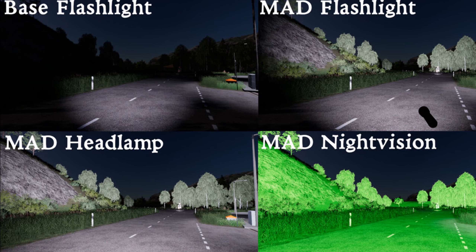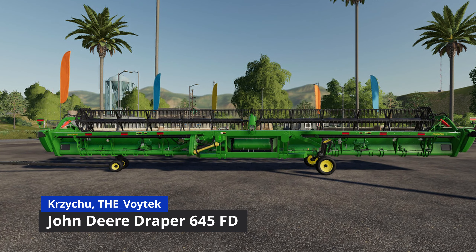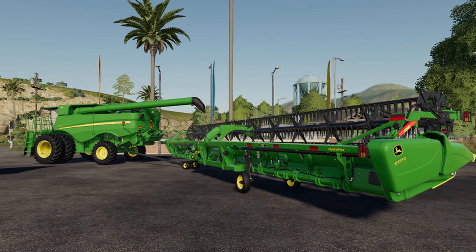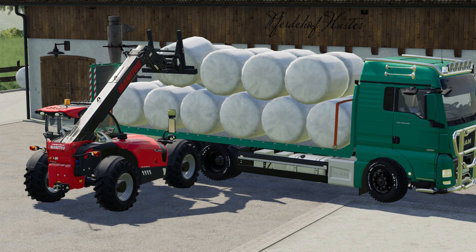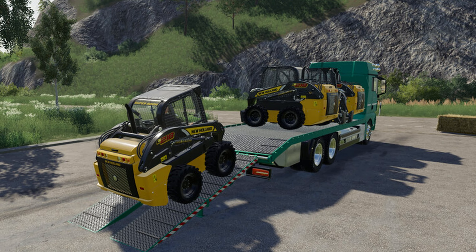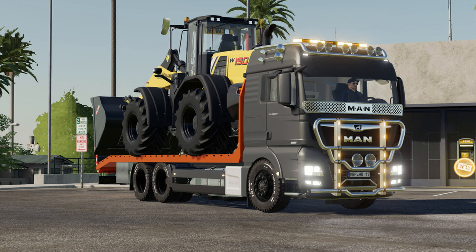Let's move on to new mods of the week. Starting off with the John Deere X748 mower pack by JA Modding — probably the most anticipated mod we've seen in recent memory. This is a whole package of John Deere mowers, around 10 implements in total, including the 748 mower, a front Frontier grill, a spike aerator, a broadcast spreader, a bushel packer, and some bagging options.